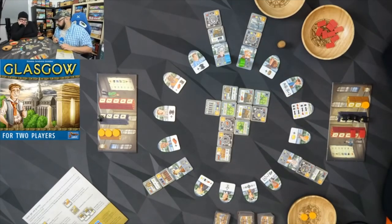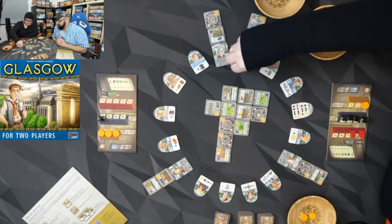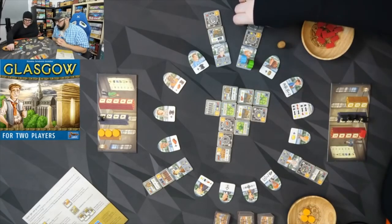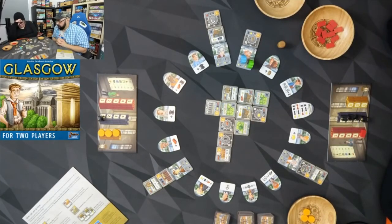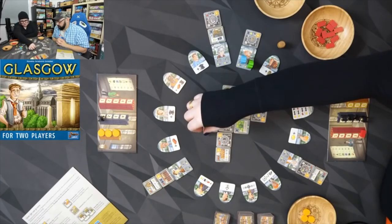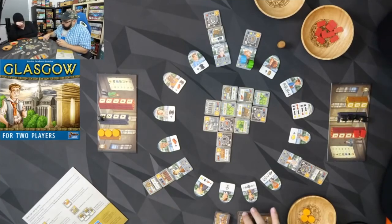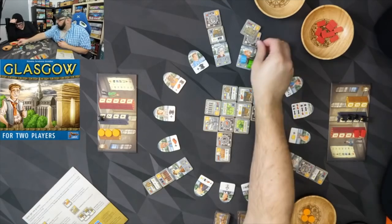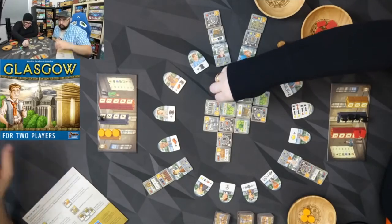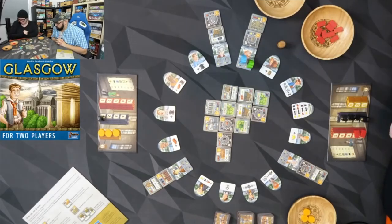I'm good — go ahead. Then I'm going to go right behind you and take that landmark for a brick and a gold. I'm going to go right here and get another brick. I'm still going because I'm behind you. I check: I have the landmark, the factory, the park, and the tenement — I'm good for the train station.